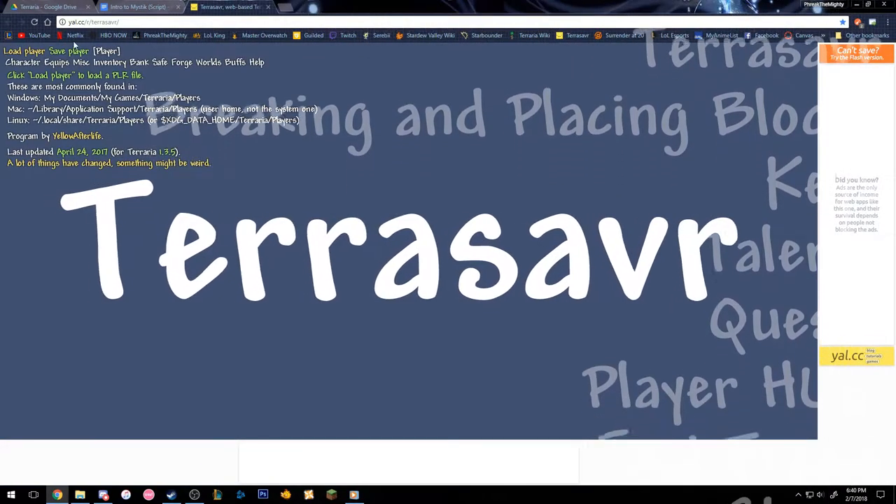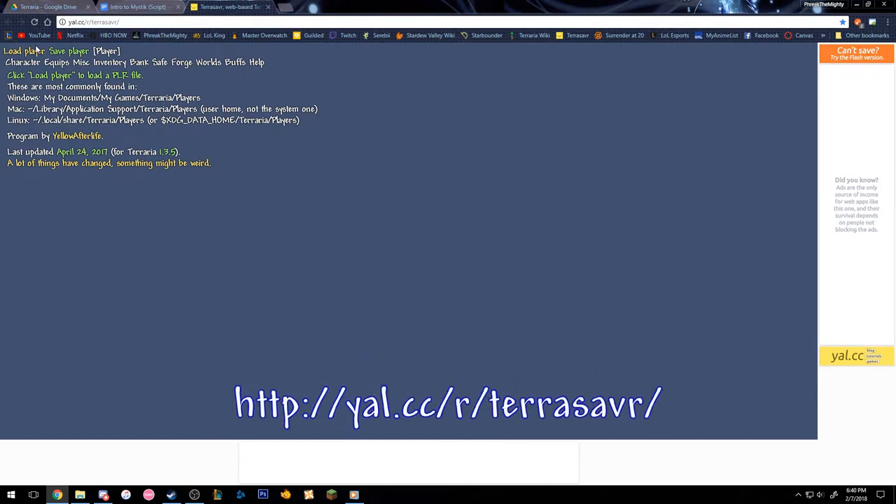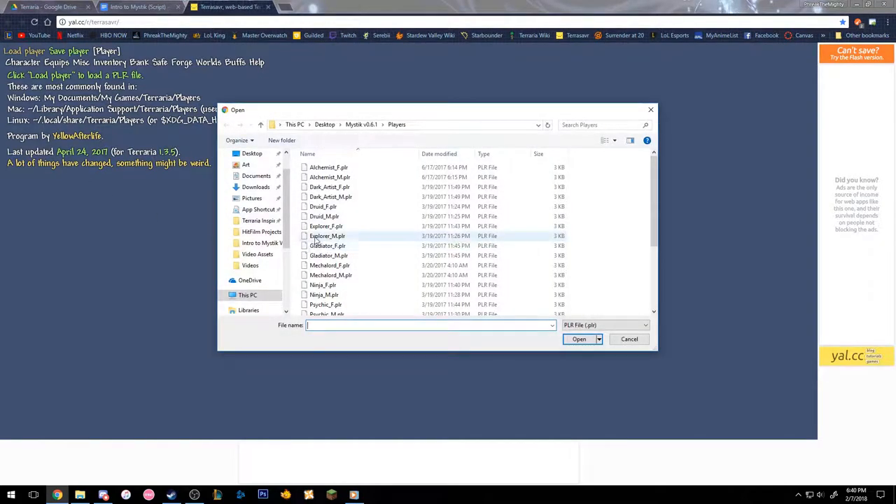Terrasaver was extremely useful in the creation of Mystic, and now it's going to be extremely useful for you too. Terrasaver is a browser-based save editor for Terraria, and we're primarily going to be using it for naming your character right now. So to get started, you're going to want to go to this link right here — I'll put it in the description too — and you're going to want to load up the class that you want to play from the currently available 13, by finding its .plr or player file in the players folder in the Mystic folder.